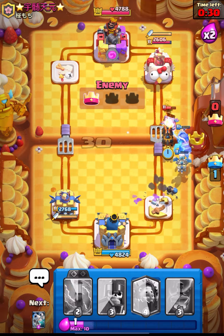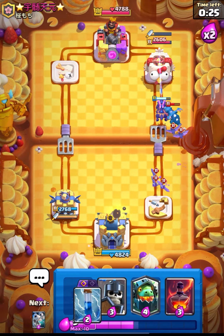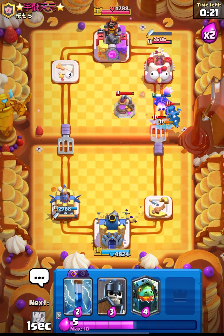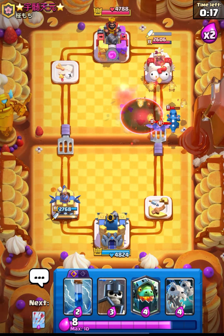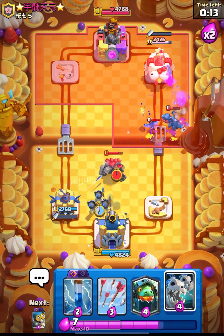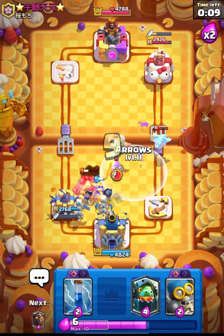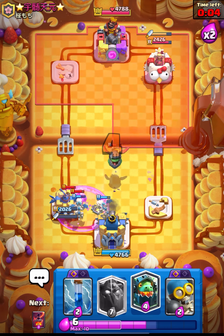He will get the tower, so now let's place our Inferno. But he has the Evo Bats. We can cycle our Void on top of his Elixir Collector. He placed his Golem at the center and this can be really annoying. He is again getting ready with all the supporting units, but that's not gonna work.